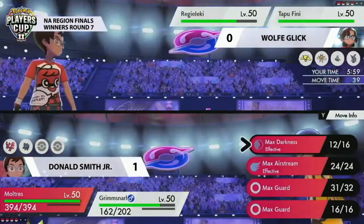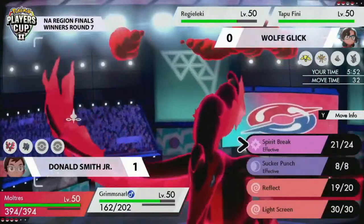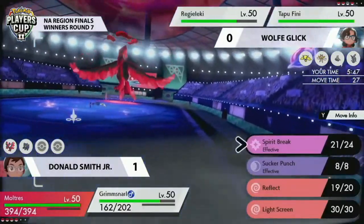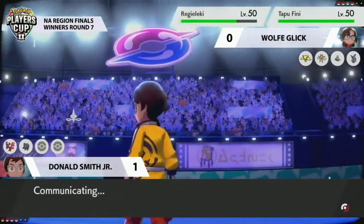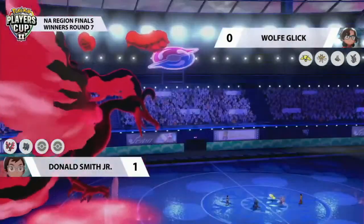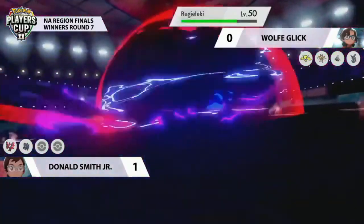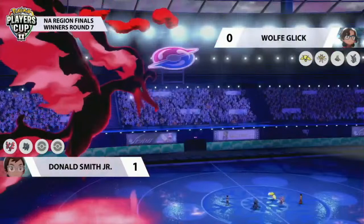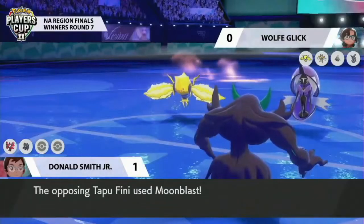Wolf has Tapu Fini and Regieleki out on the field — we can see all four of his Pokemon, and there's no Glastrier to be found. Tapu Fini could go for Calm Mind, boosting Special Defense behind Light Screen set up by Regieleki previously — in a relatively safe position to do so, then at plus one Special Attack it starts threatening pressure. Light Screen comes from Grimmsnarl too, playing Wolf at his own game knowing there's a special attacker on the opposing side. Moltres goes for Max Darkness once again into Regieleki — it actually survives, though Special Defenses will be dropping on both sides.